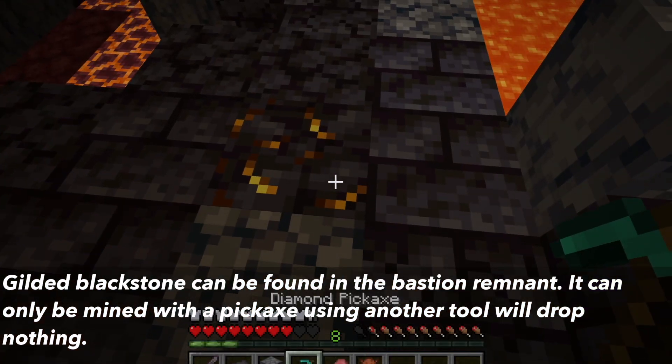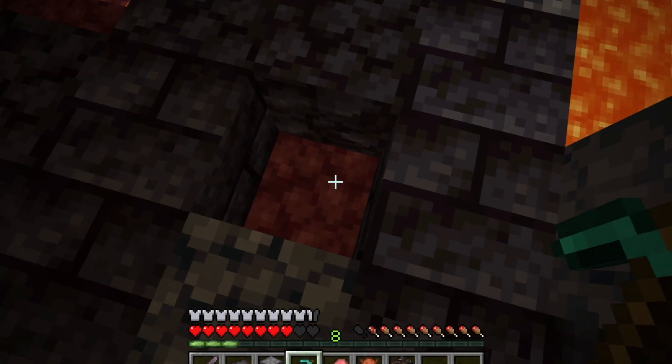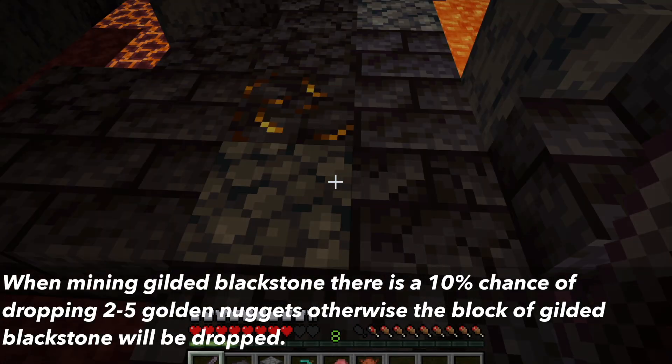Gilded Blackstone can only be mined with a pickaxe. If you use any other tool, it will drop nothing. How the drops work is there is a 10% chance of 2-5 gold nuggets being dropped. If it doesn't drop gold nuggets, the Gilded Blackstone will drop instead.